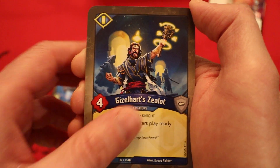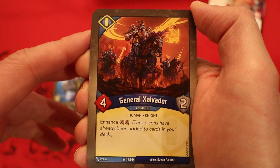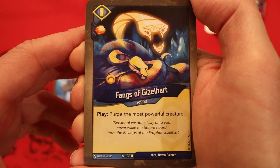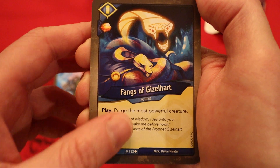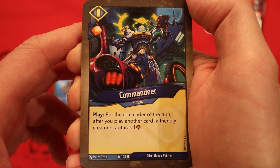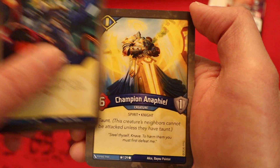Gizelheart Zealot, four power. Interest play: ready and enraged. General Zalbador, four power, two armor. Enhance: two capture pips. Fangs of Gizelheart — amber at every play it, purge the most powerful creature. Ooh, that could be dangerous. Command Ear: amber at every play it, further remanded of the turn. After you play another card, a friendly creature captures an amber.